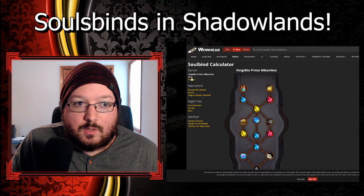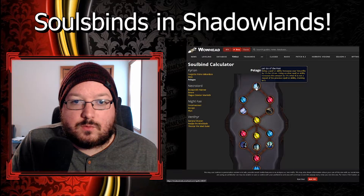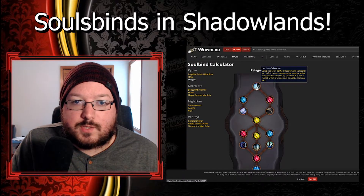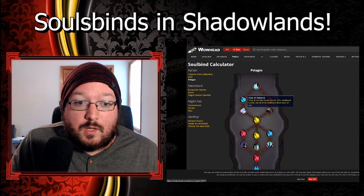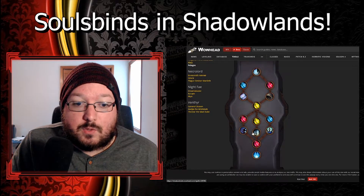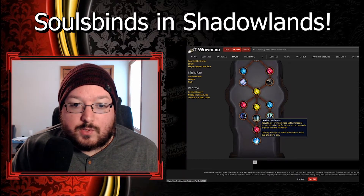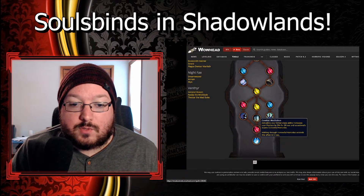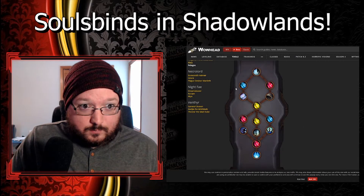There are some abilities here that you can choose and each of the trees are different. This one right here increases your versatility by one percent for 10 seconds - using another spell or ability increases this amount by one percent when it is not a repeat of the previous spell or ability, stacking up to five times. Then there are conduit slots and further down the final ability: activating your Kyrian class ability increases your mastery by five percent for 10 seconds and occasionally expels sorrowful memories - walking through sorrowful memories extends this effect by three seconds.